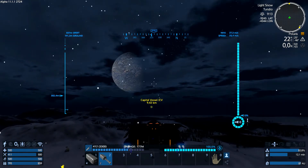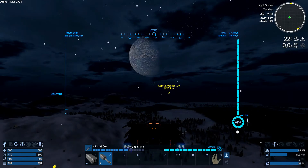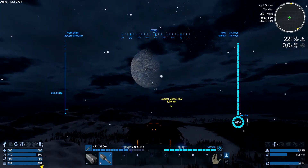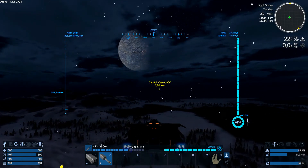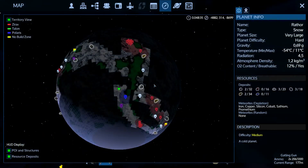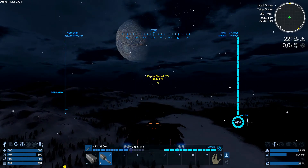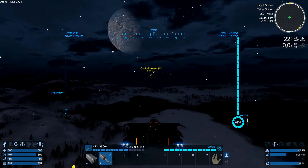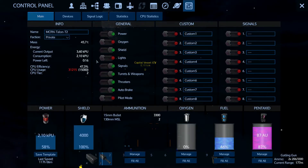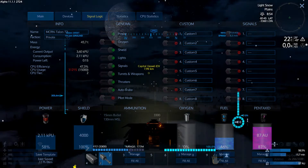I know you can buy the components but I don't know where to find the traders — it's something new in Alpha 11 and I'm playing Alpha 11 with you guys. Into the night now, with the moon right above the path to our capital vessel — it's a gorgeous sight. Not too dark a night; I've seen worse in Empyrion in terms of recording for YouTube.